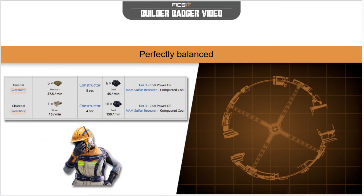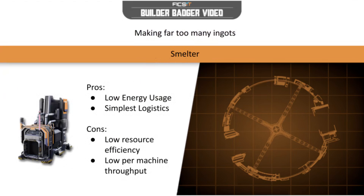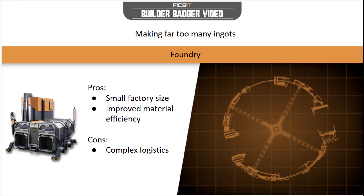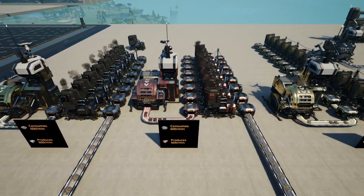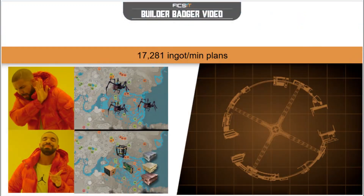Fix-It Inc. does not create bad recipes so any recipe can be useful in the correct situation. For iron, copper, and caterium production, smelters will be the simplest and most energy efficient choice for ingot production. Refineries will offer the greatest ingot per ore ratios, while foundries will offer a balance of material efficiency, power efficiency, and space requirements. For each of these materials, the optimal choice will depend on your specific circumstances. Each Pioneer is recommended to assess their own construction plans to determine which recipe they should use.